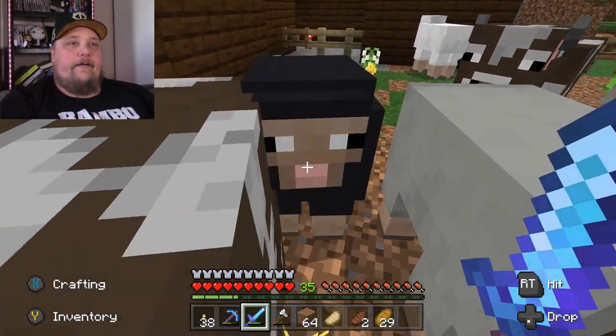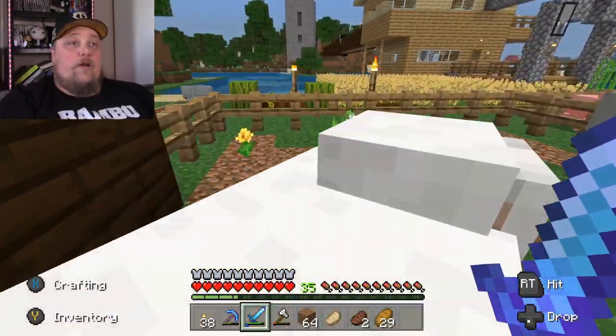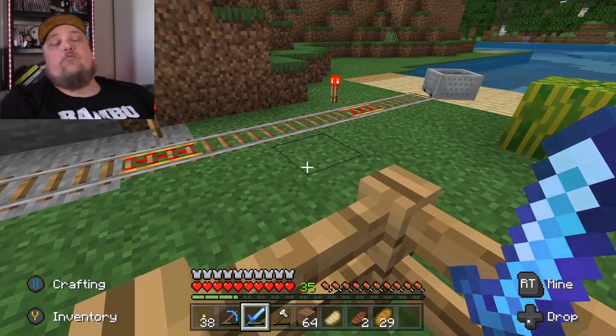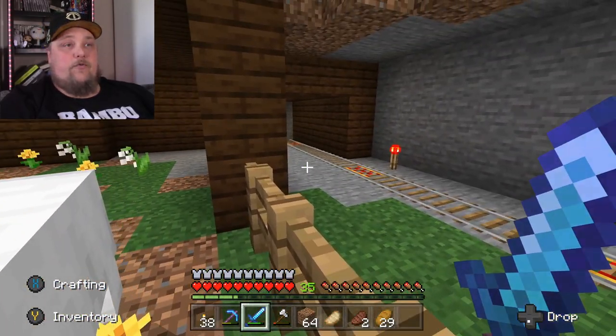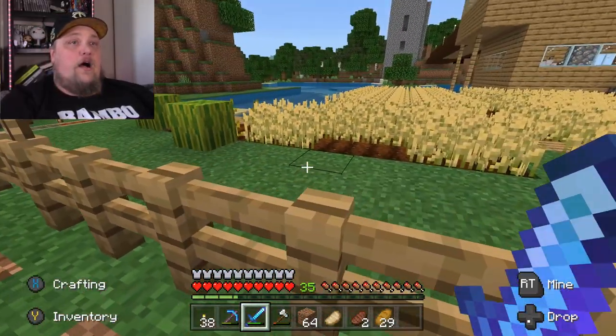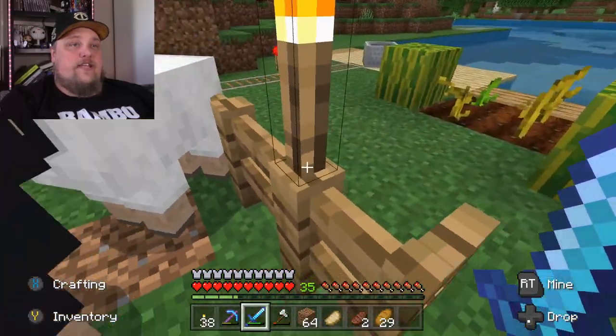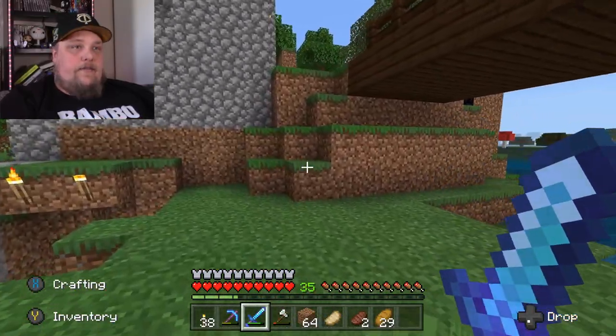One time me and Tyler did the redstone railroad that goes all the way down to a cave — I thought that was pretty cool. Found some diamonds and stuff down there. And there's the enchantment tower. In fact, let's go take a peek at that. And there's our portal.